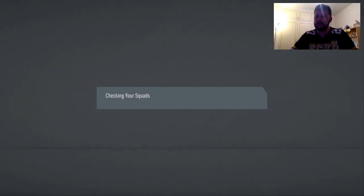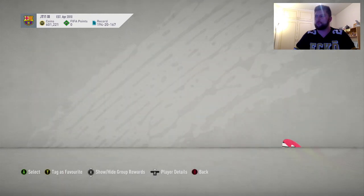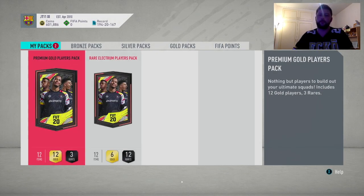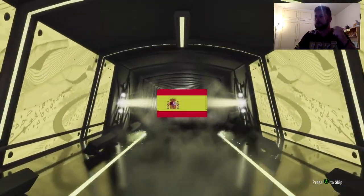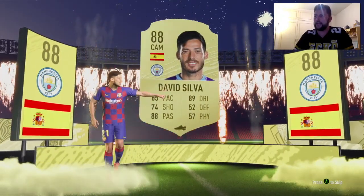The marquee matchups are done, easy as you like. We've got two more packs - a rare electrum players and a premium gold. One board today and one stinker. We'll go with the premium gold first - can we get our first walkout in a while? Come on... let's go, walkout! Spanish... oh, it's always rubbish... David Silva! 88 rated David Silva! I'll absolutely take that - that's paid for every SBC I've done today!